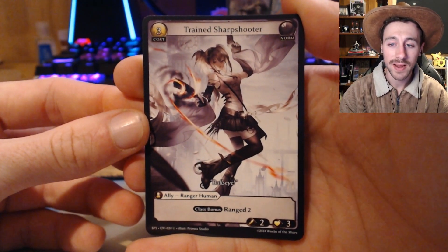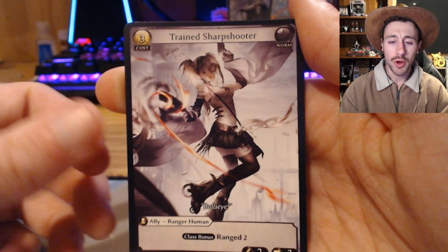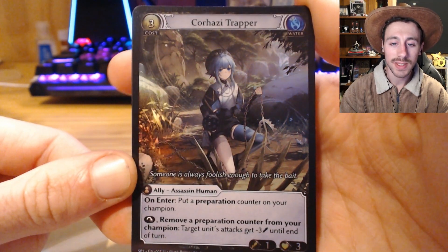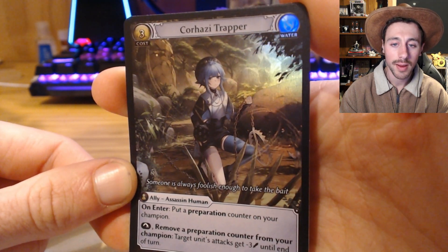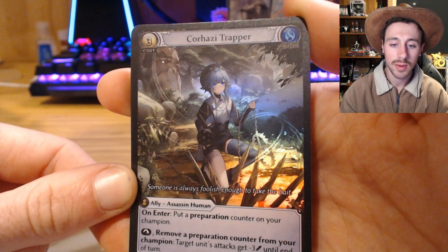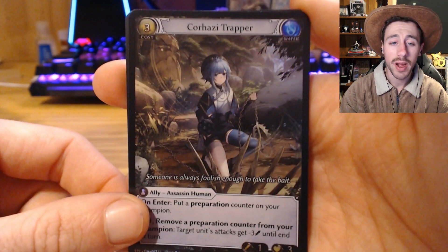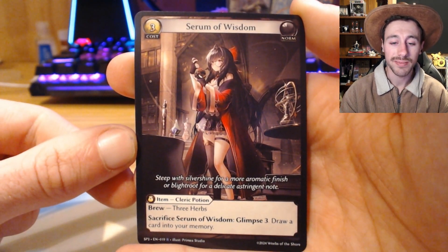Last pack — I feel it, this is the foil. We've got a Trained Sharpshooter, followed by a foil Korhaizi Trapper — awesome. What does it look like — she's got a little trap in her hand there. Wow, it's gorgeous. 'Someone is always foolish enough to take the bait.' Wonderful. And behind the foil Korhaizi Trapper is another Serum of Wisdom — beautiful.